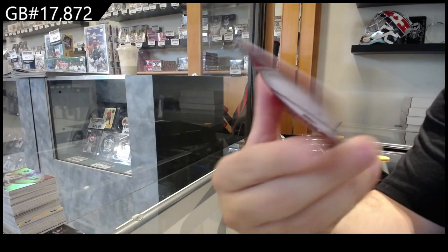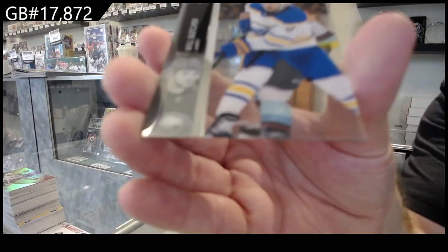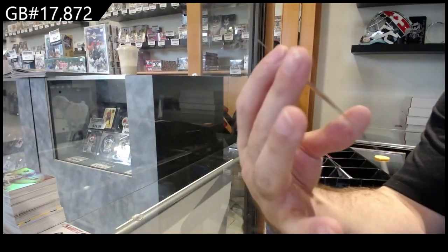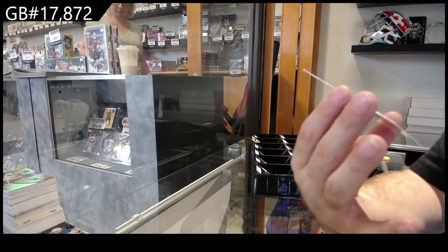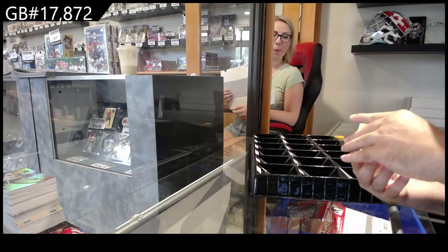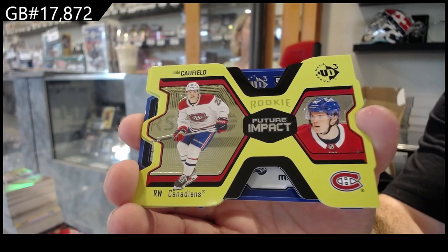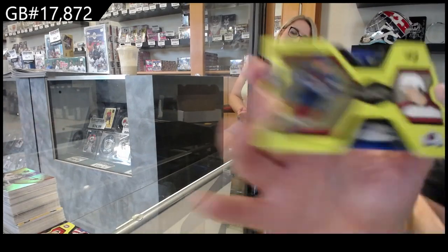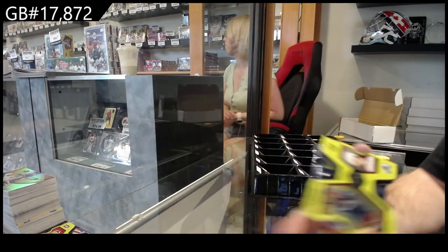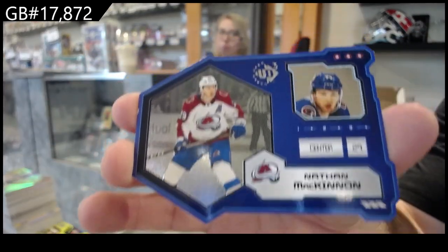We've got Young Guns of Du Heim for the Wild. Clear Cuts of Butcher for Buffalo — Buffalo very strong in this case — and Appleton for Seattle. Exclusives of Nick Dowd to 100 for the Caps. We've got a sick Rookie Future Impact to 1000 — Cole Caulfield, Montreal. Number to 1000 Newhook for the Avalanche and a UD3 Nathan McKinnon.